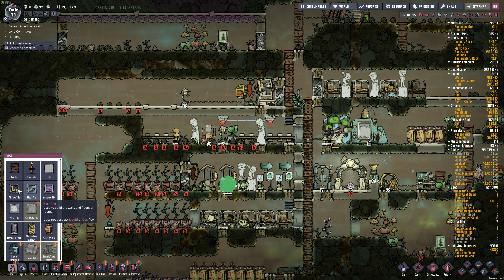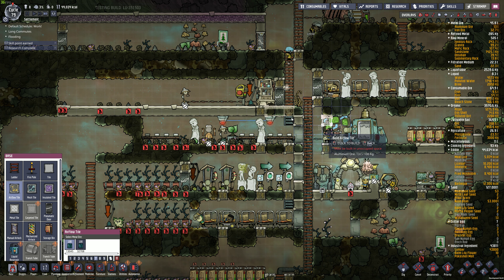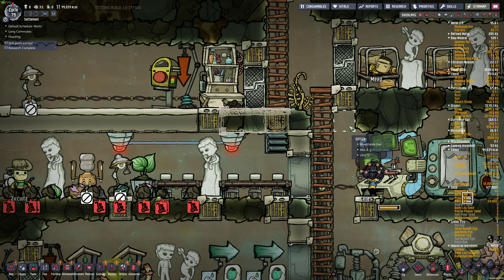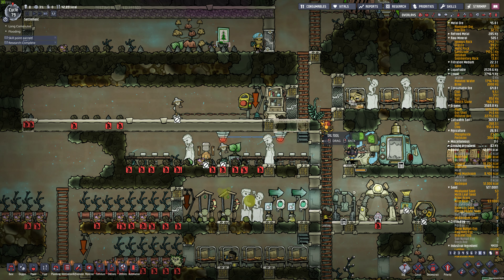I'm going to add some more airflow in here. Oh, that's fine right there. I kind of don't want to pick this up. But there's no CO2 there, so it's not going to really grow. We'll dig this up and put some airflow right here along this whole column. Don't really need that there. I didn't really leave much room for a fire pole, so I'm going to have to integrate that somewhere.